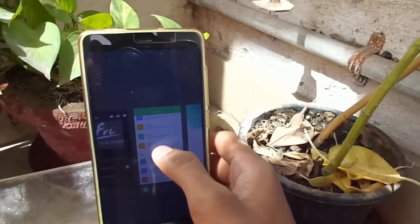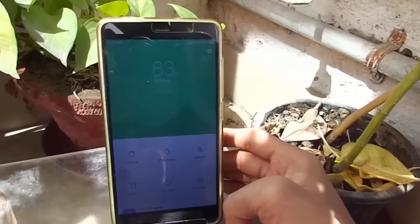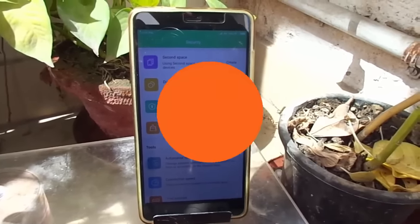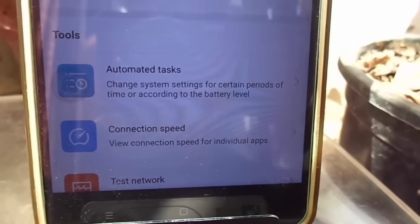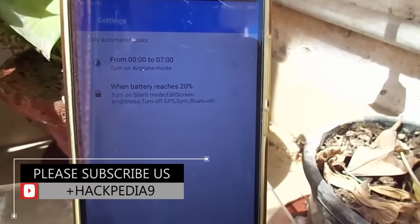Another feature included in the Security app is called the advanced task, or you can say the automated task. What it actually does is it has some kind of airplane mode scheduling — while you are not using the phone, you can customize it to your choice. But that's not particularly worth much.